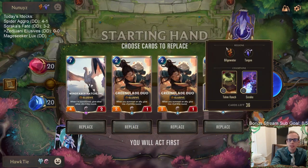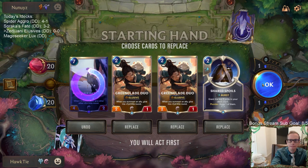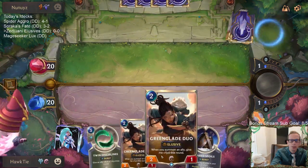What are we playing against? Tom Kench Soraka. Mulligan — let's keep these. I don't play much removal. I like Greenglade Duo on two, Duo on three.